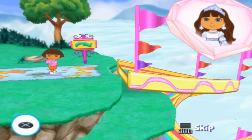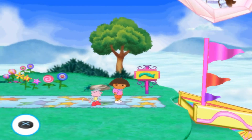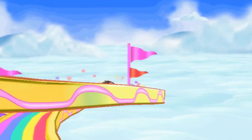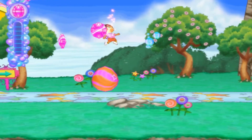Look! It's a really big slide! When Dora is at the top of the slide, press the X button and she can slide down it.